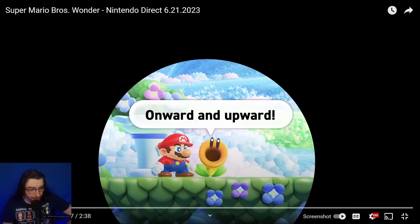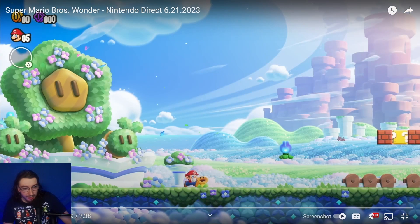Mario is actually doing a three-quarter, 75-degree facing toward the camera, unlike in the New Super Mario Bros. series where Mario was just looking straight forward. Now Mario's looking at a bit of an angle, and you can already tell the new art style — it looks pretty good.